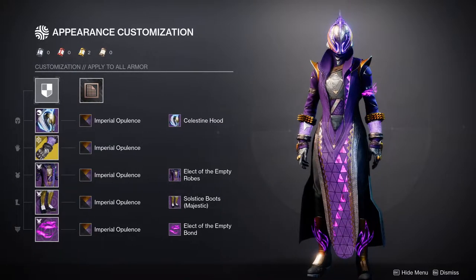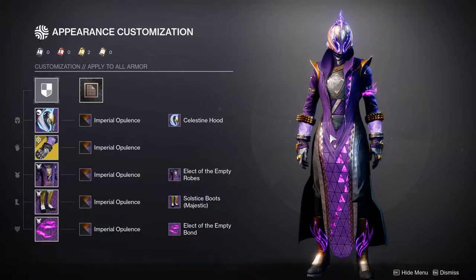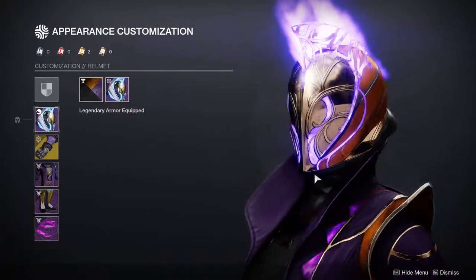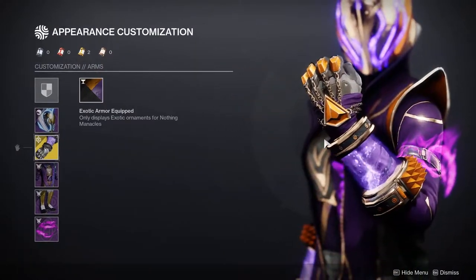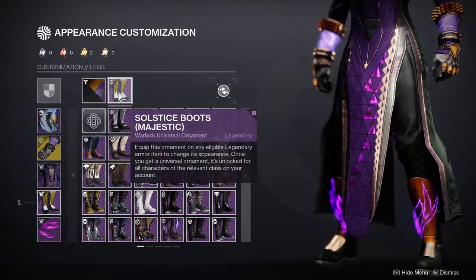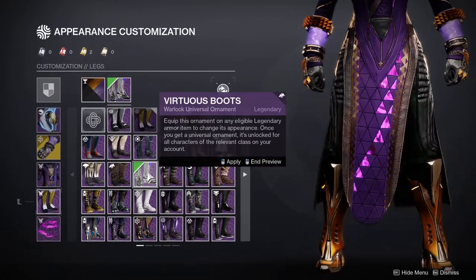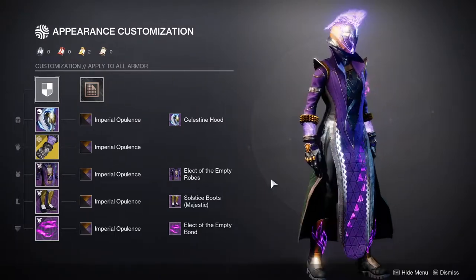For Warlocks, there's a lot of carryover from my previous void armor set review. For the helmet, the Celestine Hood — one of my favorites with and without the glow. For the arms, Nothing Manacles — one of the better void options visually. For the chest piece, the Elect of the Empty — definitely one of the best chest pieces in the game. For the boots, the Solstice Boots, mostly because they actually have a glow on them when other options I tried did not. For the bond, also the Elect of the Empty Bond — I love it.